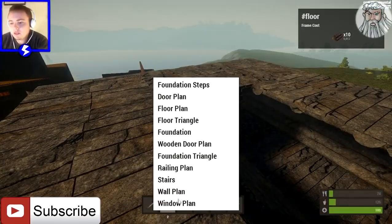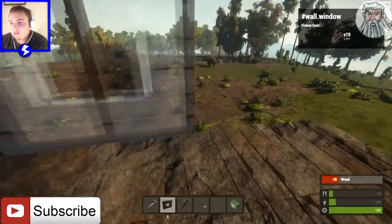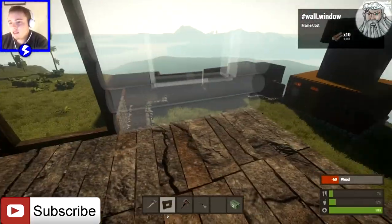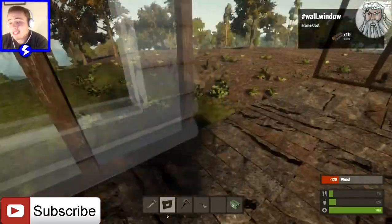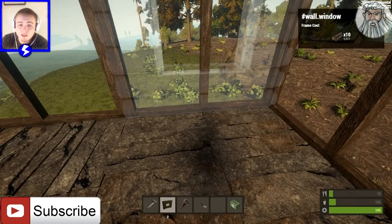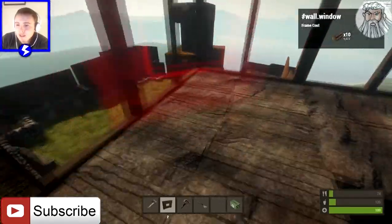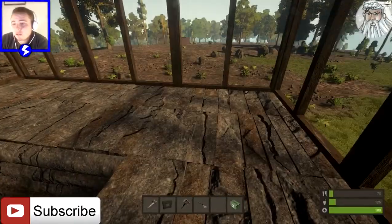We are up here and we're about to put in our windows for our first tower. You need to just go around like this and put in your windows, obviously, because you want a 360-degree view. You don't need to worry about putting railings behind this because remember you're not inside your house, so it doesn't really matter if they try and jump in through this window — they'd still have to break into your house to get into the courtyard.